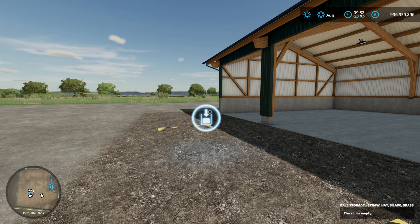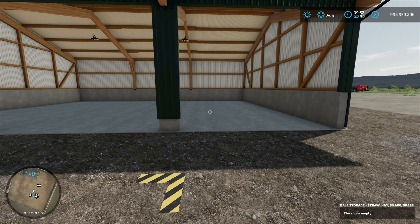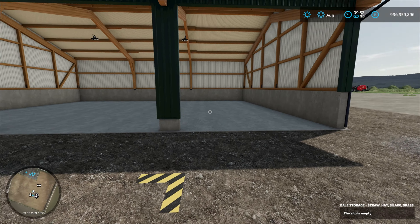Here we have the trigger for spawning bales — I'll go through that in more detail in a moment. Bales spawn here. This is also a fill trigger, so this can act like a silo, which lets you do some really cool things we'll come to later. This is the loading point which will take loose product and bales. We've also got a light trigger which runs all the way along the front of the shed and a couple of light switches.